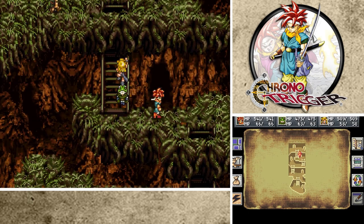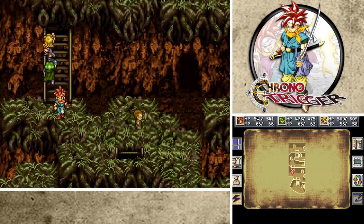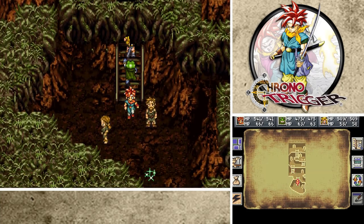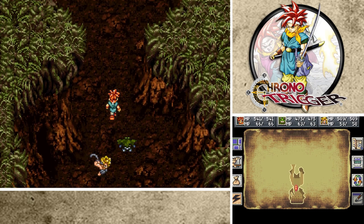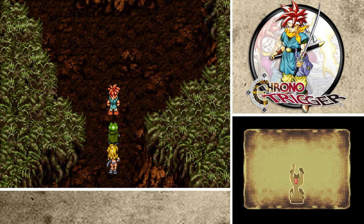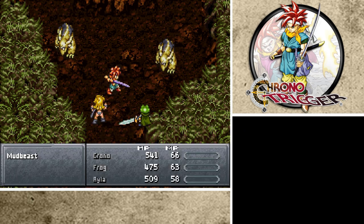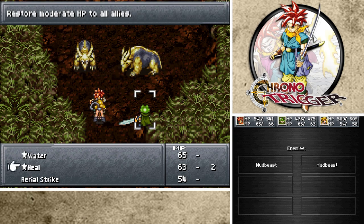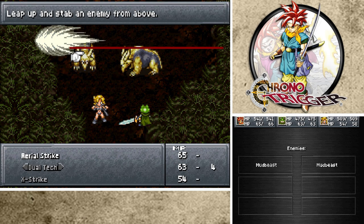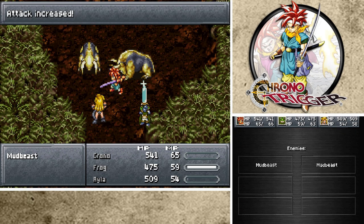Let's go ahead and progress. I know you guys said in the comments - and thank you so much for your support, I really appreciate it - in the comments section of the last episode, you guys mentioned how, if I backtrack, because of the pendant, I can go back to the previous worlds, 600 AD and 1000 AD, and I can go ahead and unlock the boxes. And while that is true and that is cool, I don't want to do that yet. I would like to progress.